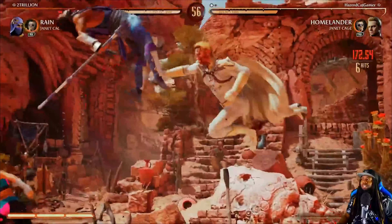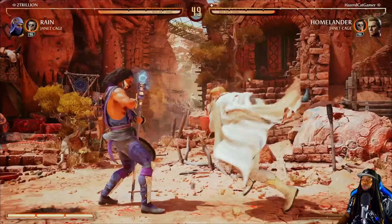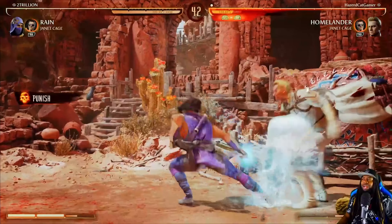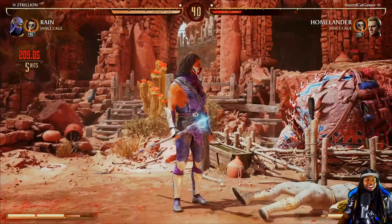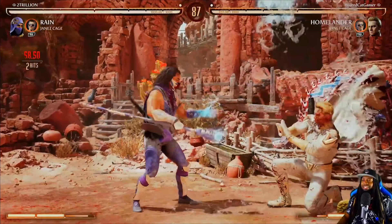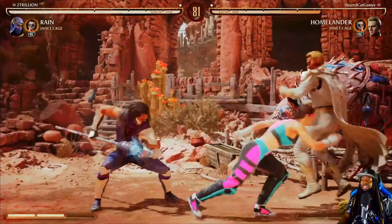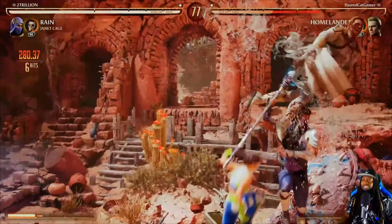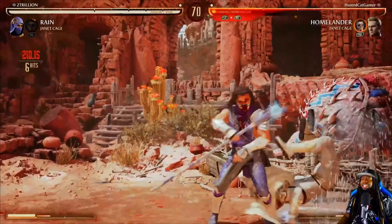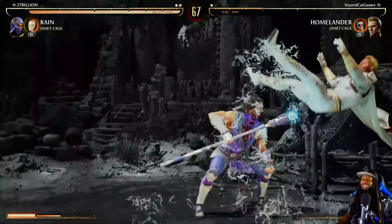We had a good run with Smoke with Marcus the 101. Hazer Gamer coming back — oh, snuck right underneath him! I can't tell you how to play. We got a good one on our hands y'all — Two Trillion and Hazer Cat Gamer. It can go either way, I wouldn't even call it early. Two Trillion going crazy now, Two Trillion back in the building! That first round was close.